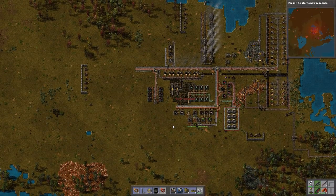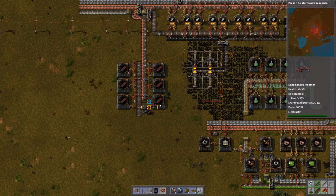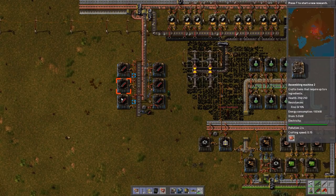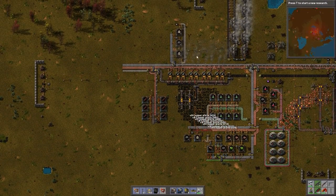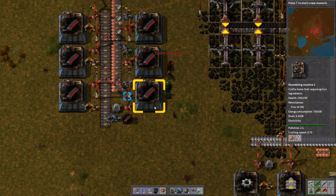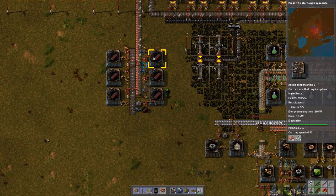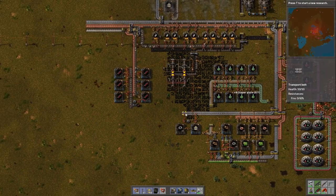Between episodes, we have upgraded our base a little bit. We've moved over to armor-piercing round production instead of the base ammo production. We've removed the regular yellow ammo production up in the north and put this better ammo production in the south. Once you've researched armor-piercing rounds and can start producing them en masse, there really is no need to keep the yellow rounds around.